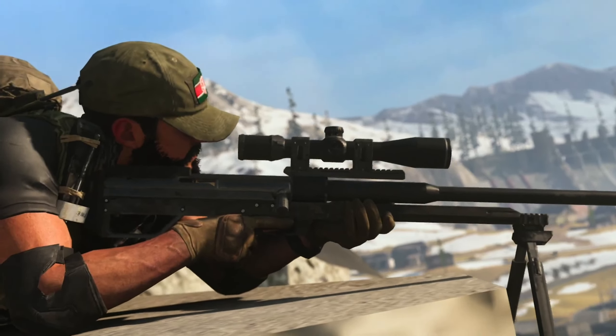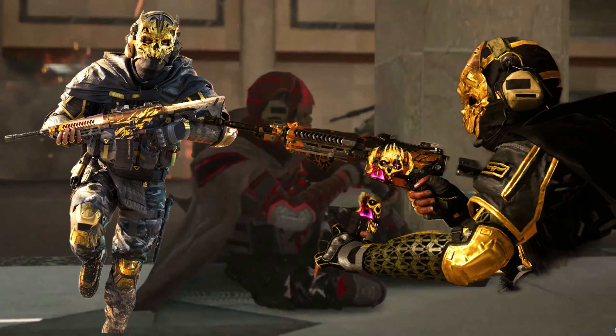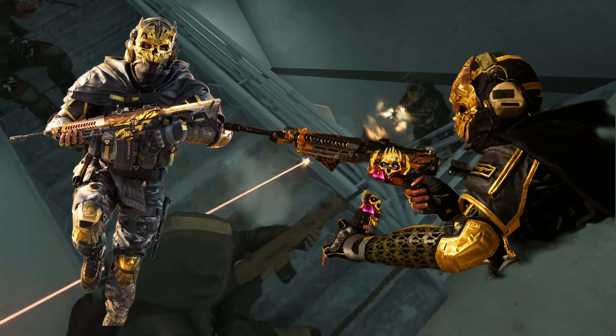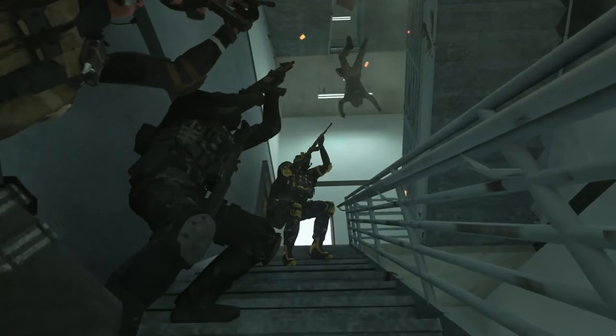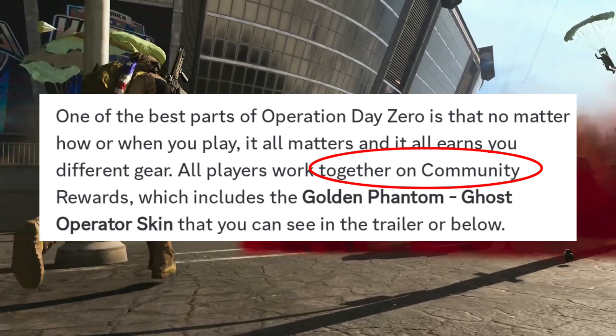As you can see, you can get rewards for anything you do in the event zone of the map. As a reward, you will get the Golden Phantom Ghost operator skin. This will be a community reward, not an individual one.